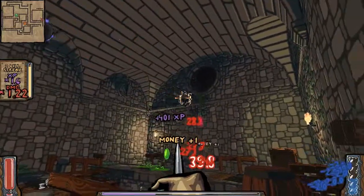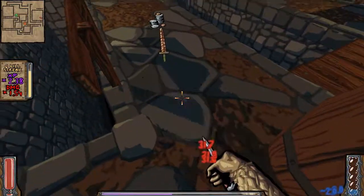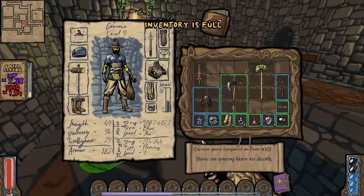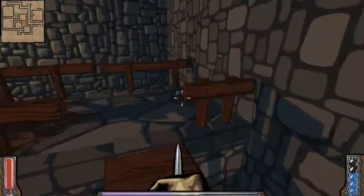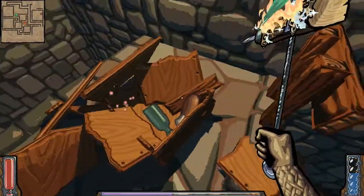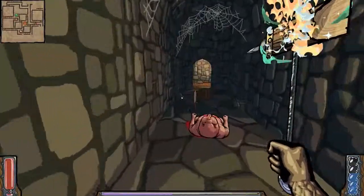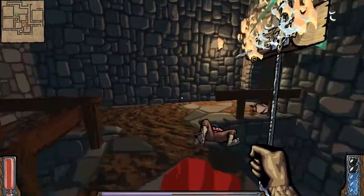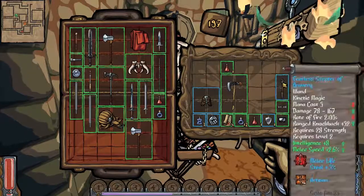Nope nope nope. Foul demons. All right, can I trick it a little bit? Nope. We will make a little tour back and forth to the shop guy — the shop mole. We should have sufficient stuff for us, and I think having a little bit more money on the upper floors will be quite helpful. Words are easy to use, thank you.